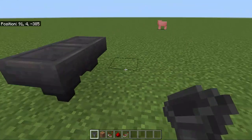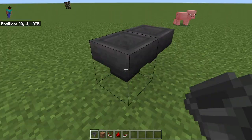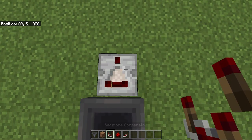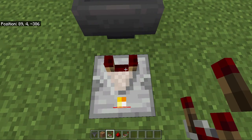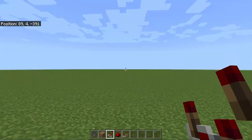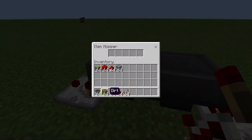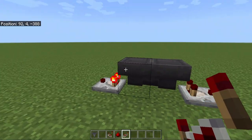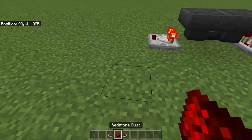Then break this hopper and reconnect it so that both hoppers are feeding into each other. Next, place a redstone comparator so that the two little bars are facing one way and the front is pointing the other way. Then place any block of your choice into one of the hoppers — only one item though. As the block transports between hoppers it gives a redstone signal.